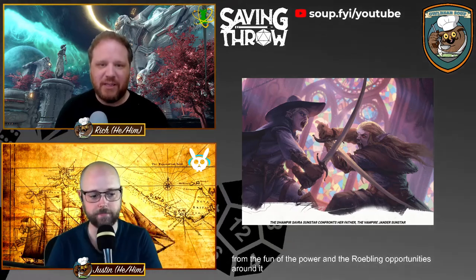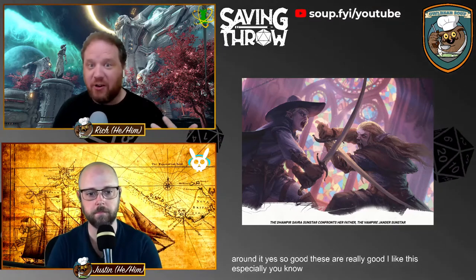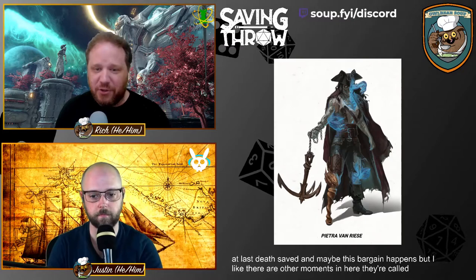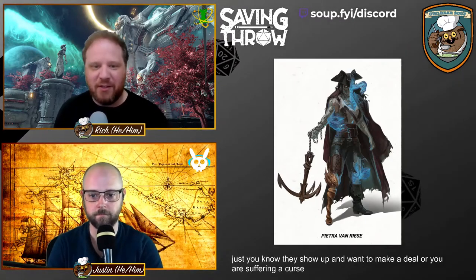The Dark Gifts are really good. I've used these when a character dies and is coming back — someone talks to you during that limbo, offering a raise-dead-style bargain. But I also like that there are other moments called out: beings just showing up to make a deal, or a character suffering a curse or breaking a vow and receiving one of these Dark Gifts because of it.